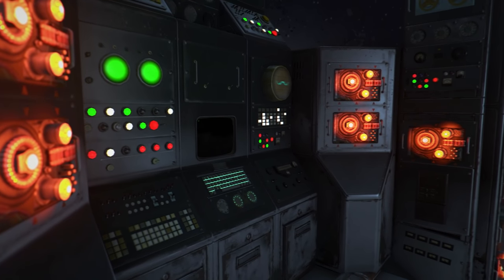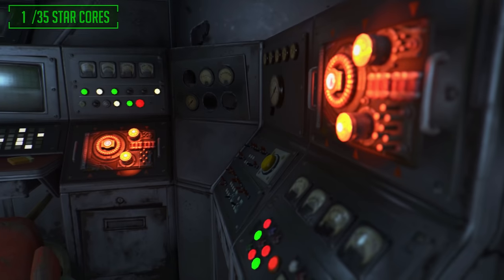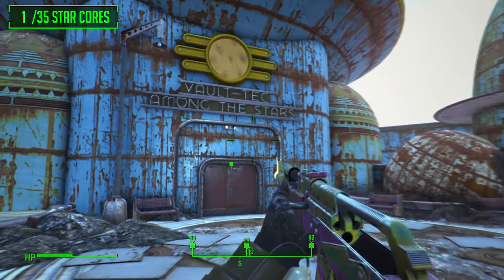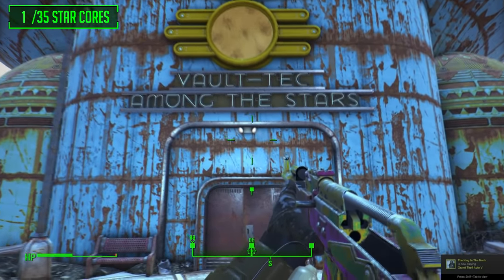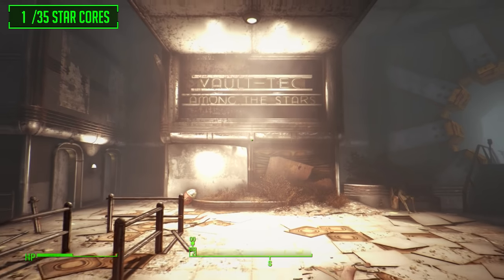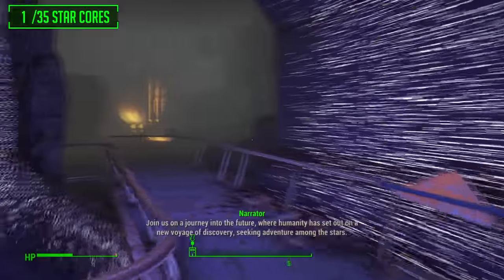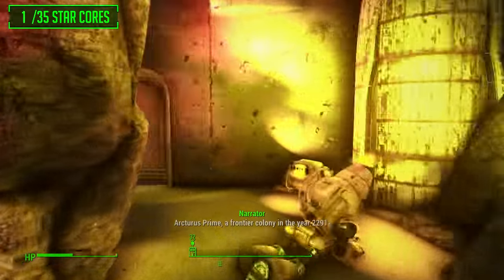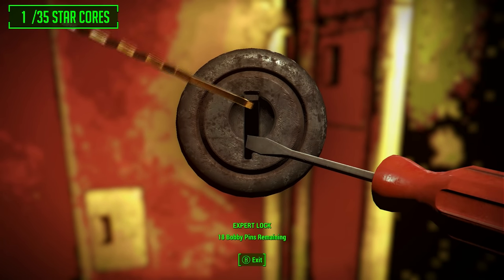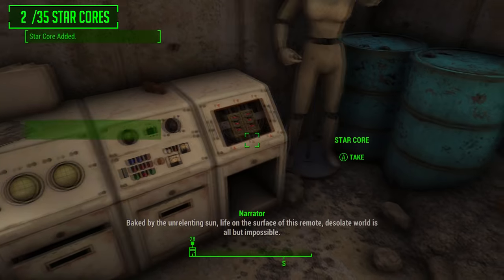We are not going to be starting from the one you find on the floor at the star core location — we're starting after that. Here we are at the Vault-Tec Among the Stars Museum, located in the Galactic Zone. Head right on in, turn to the right, and our first star core is right here just behind this little rock. You will need an expert lockpicking perk to get past this door, and once open you will see the star core next to that outfit.